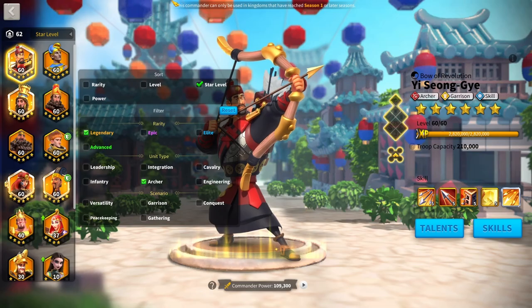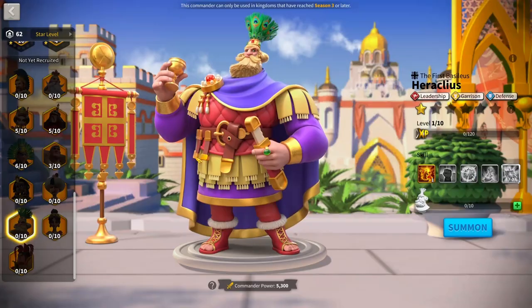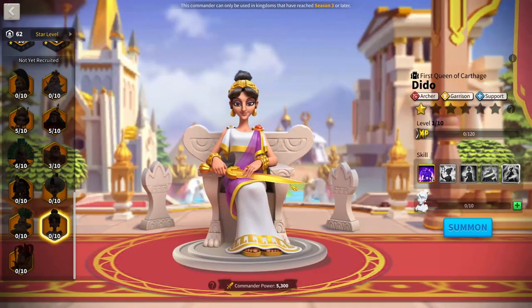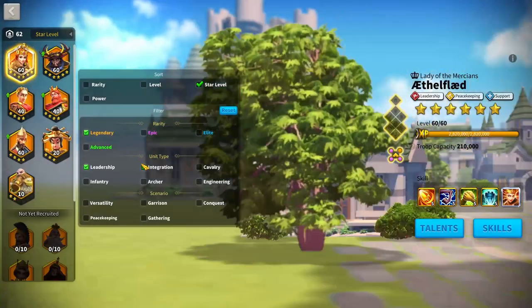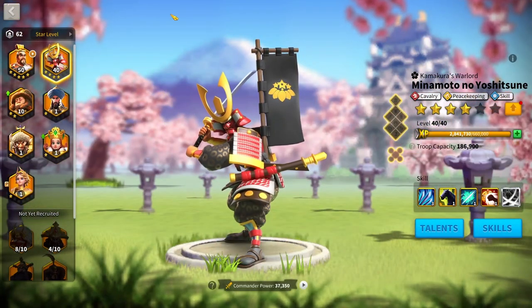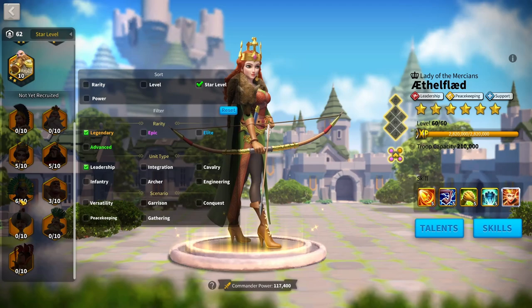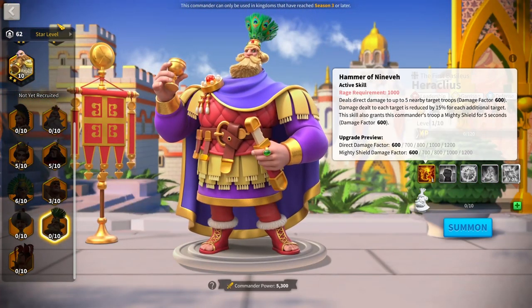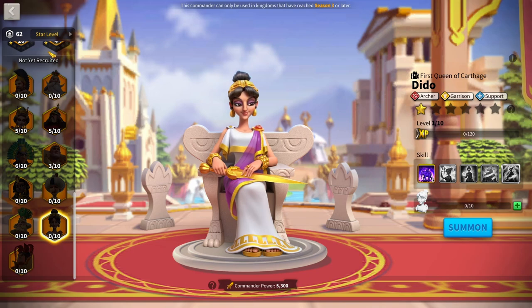At rank one, our current meta domination — and I hope this changes when new Cav rallies release — is Queen Dido plus Heraclius. Heraclius is a very generic second-newest garrison, and Queen Dido is a specific archer garrison who doesn't require a specific archer secondary. She's amazing with Heraclius. It is the current meta garrison, performing the best of all garrisons I've seen. Heraclius is super tanky with all his shielding and five-target AoE, while Queen Dido debuffs anyone who tries to swarm her.